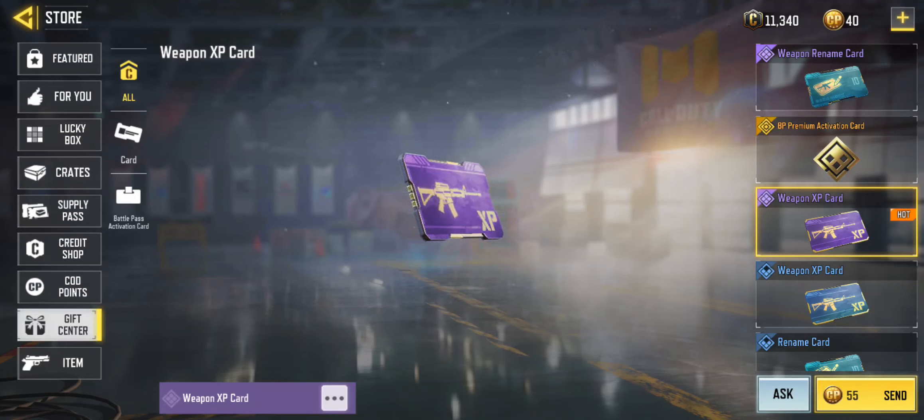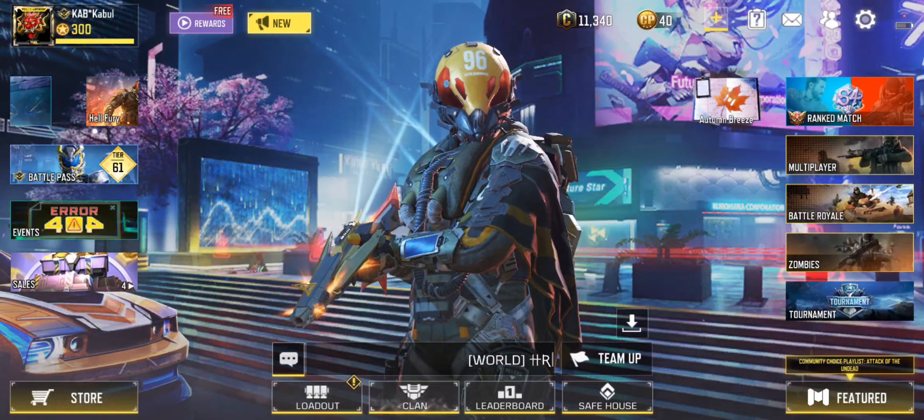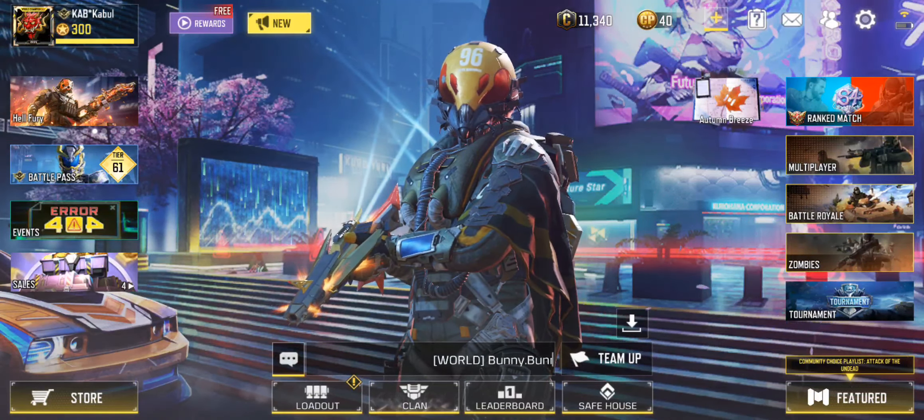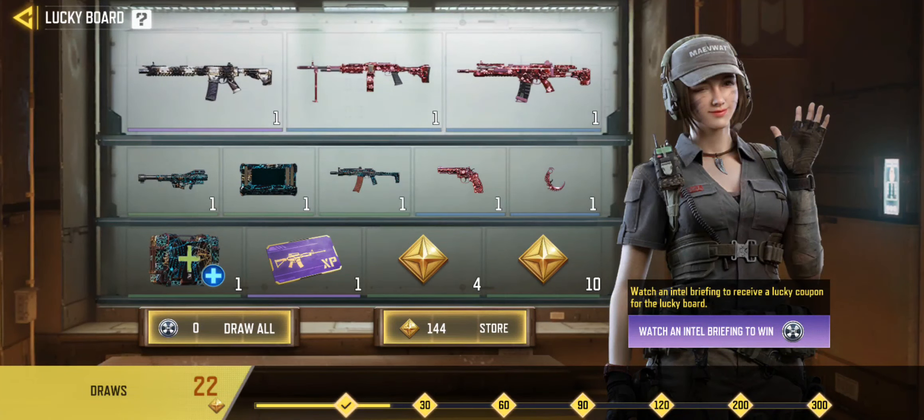So I'm going to show you how to get one for free. At the top of the screen you'll see where it says free rewards. If you click free rewards in the top left-hand corner, it brings you to the Lucky Board.